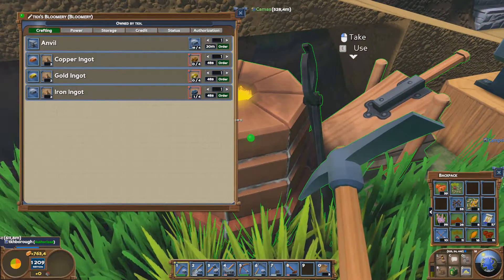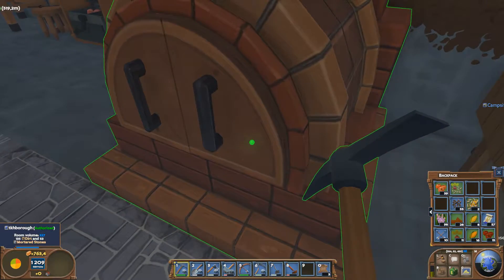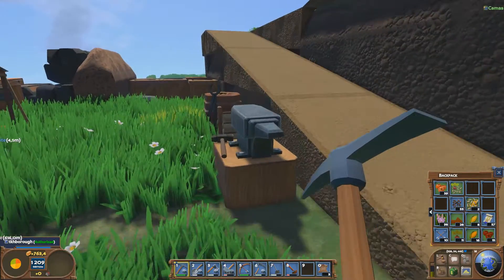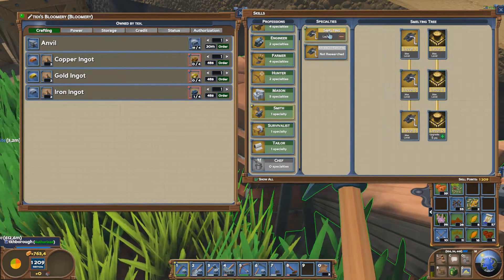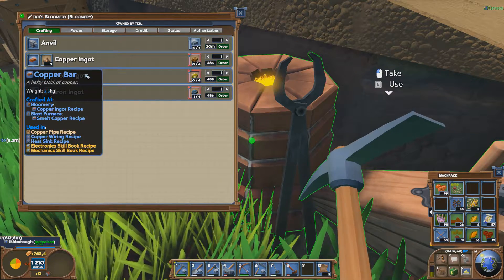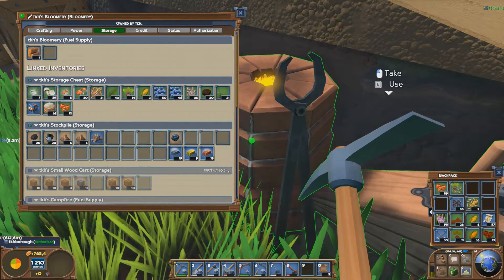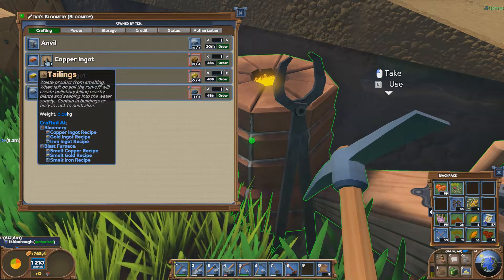Then I made my bloomery — here it is, it wasn't too hard to make. With that I can start to smelt ores into metal, after I've learned it through research — smelting, and then advanced smelting which isn't researched yet. So now we can smelt our ores into bars, but you also need to fuel it. If I place some coal in here I'll be more efficient.